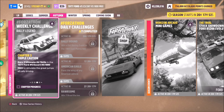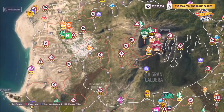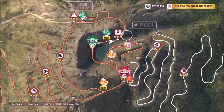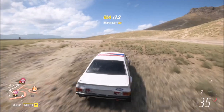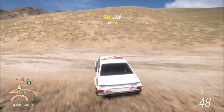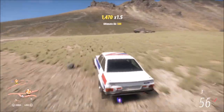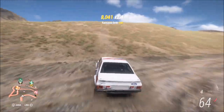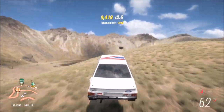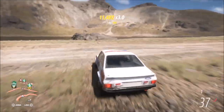The next challenge wants you to earn three ultimate air skills, which is again super easy. Normally I'd recommend heading over to the Dunas Blancas region as there are loads of jumps and sand dunes, but since we're at the top of the Caldera Volcano there are also plenty of jumps here. Just hang around this area — you only need three ultimate air skills. Stick around one of the hillsides, jump back and forth a couple of times, and that's this challenge complete.